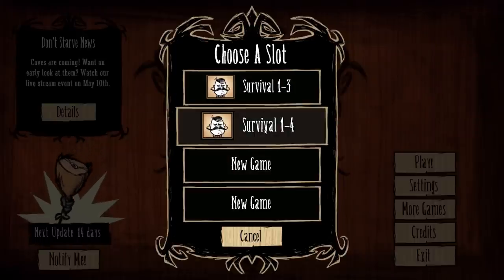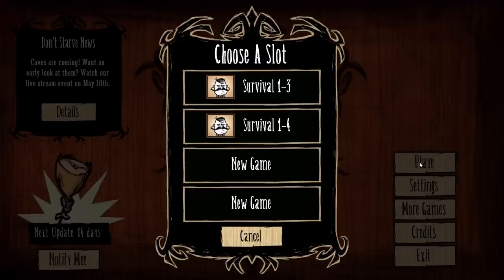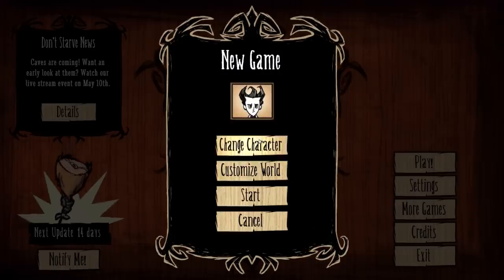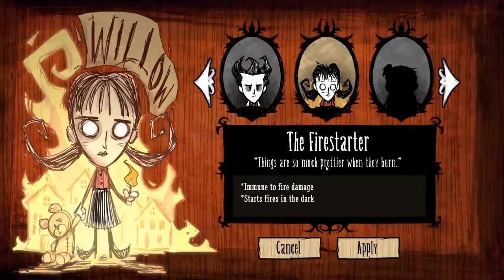Let me show you this — I can set up a new game and show you right now. There are multiple characters available, and you can unlock these via experience points. You get experience by playing Don't Starve — the longer you survive, the more experience you get. This is your default character: Wilson. His special power is he grows a magnificent beard, which you might think means nothing — but this game is freaking weird. The beard is a resource. I kid you not. Willow the fire starter is immune to fire damage and also starts little fires in the dark.